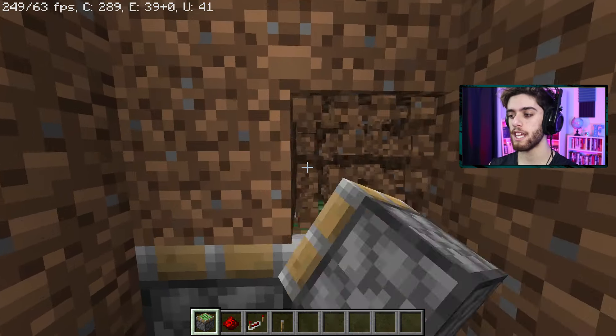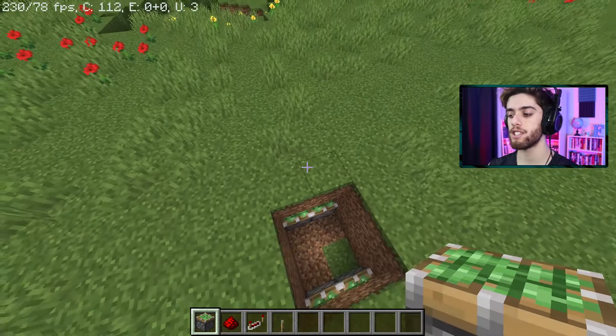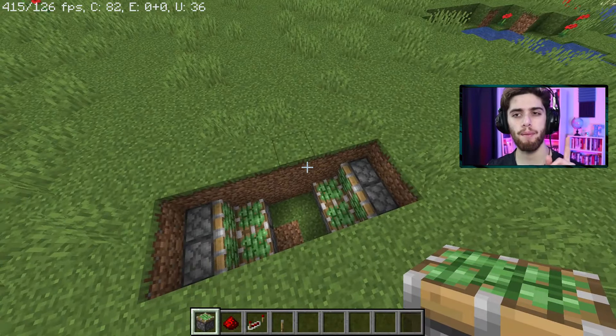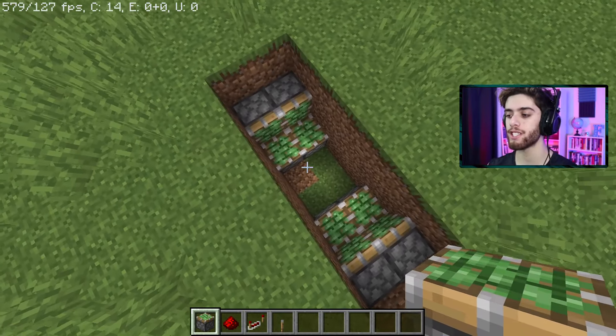Just like this. Same thing on the other side, sticky pistons facing ourselves. And to make it easier to see, I'm just going to break all these blocks right now. Obviously you don't have to break all these grass blocks above, but I recommend you do it — it makes your life a lot easier. The pistons are all set up.